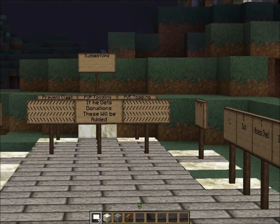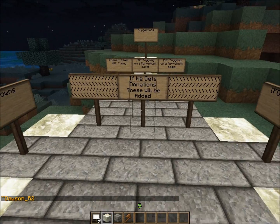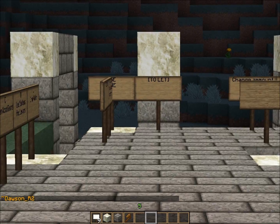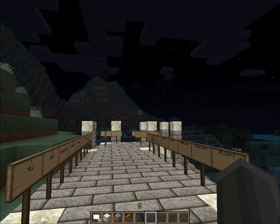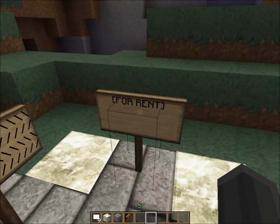I shall go to the donation area and the suggestion box. There's a box behind this. If he gets donations, he's gonna add a 'for rent' feature. Apparently that's like the 'let' sign, but they're allowed to rent it and you get paid over time because they have to pay you over time.